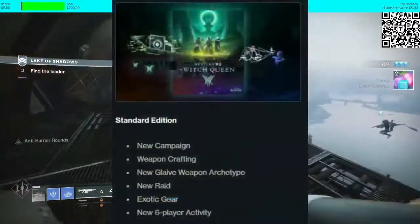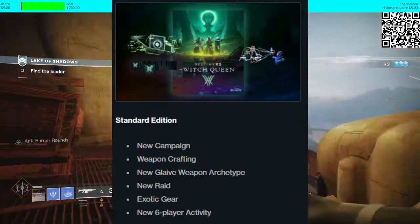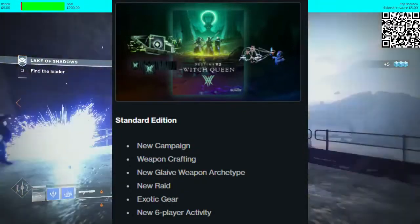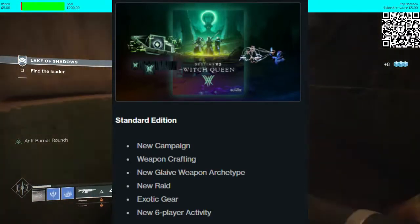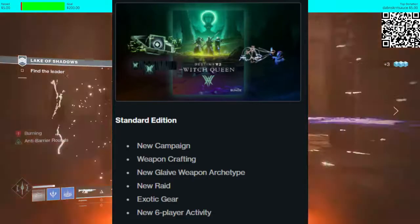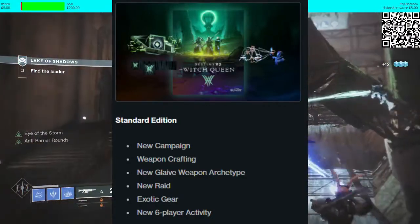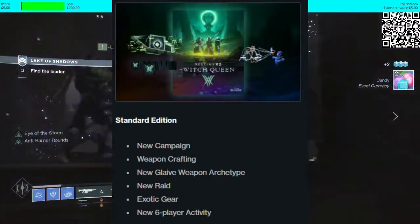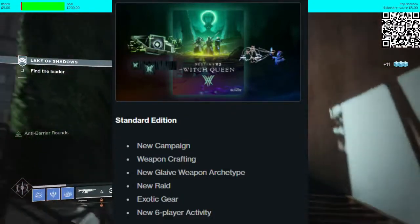Moving over to the Witch Queen — obviously that'll be the next one after that. In the standard edition of Witch Queen, which is the 40 euro/dollar version, you get a new campaign, weapon crafting, the new Glaive weapon archetype, a new raid, exotic gear, and a new six-player activity. As far as I'm aware, the new six-player activity is probably something along the lines of what we got in the seasonal events. I'd hold my head high and hope that it's more like a Menagerie-type thing, because if it was, that'd be pretty cool.